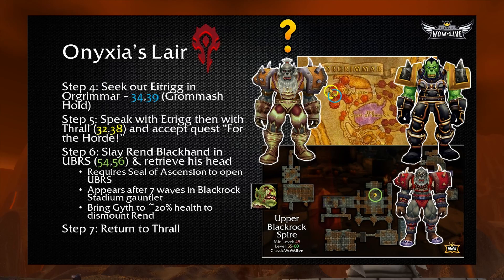Gortooth will ask you to seek out Eitrigg in Orgrimmar at 34.39 — he's an orc in Grommash Hold, right near where Thrall is. You're going to speak with Eitrigg — not turn in the quest, just open a piece of dialogue with him. Then a turn-in will spawn on Thrall at 32.38, right next to Eitrigg. Thrall will task you with slaying Rend Blackhand, one of the bosses in Upper Blackrock Spire, located at 54.56 inside of the Stadium Gauntlet.